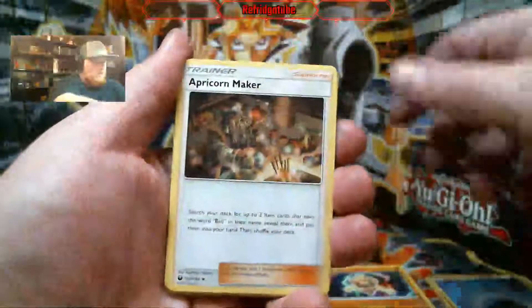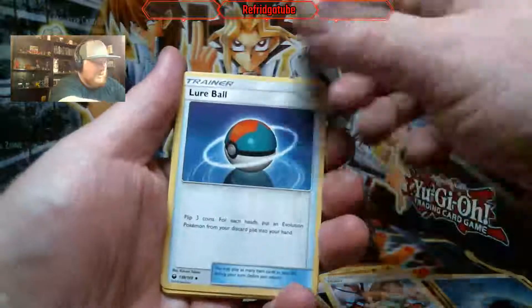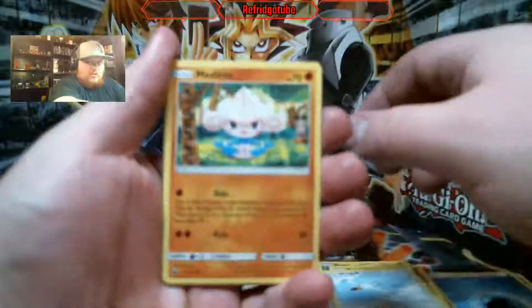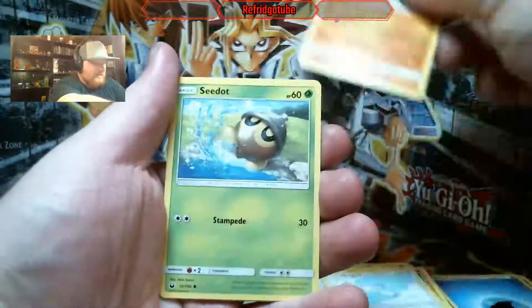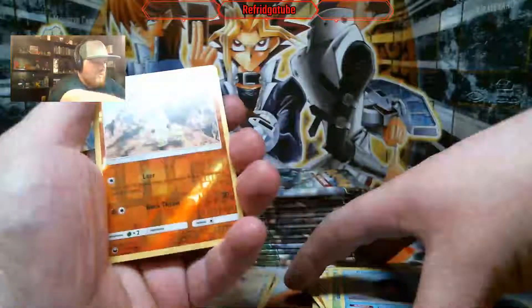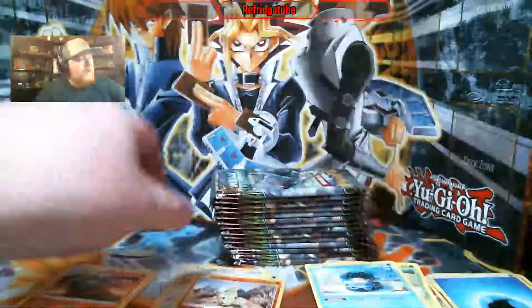Apricorn Maker, Hiker, got a Lure Ball, Ball Guy, Wingull. Still need to get one of those. Reverse Holo, Larvitar — another one of my top Pokemon. And a Mag card.